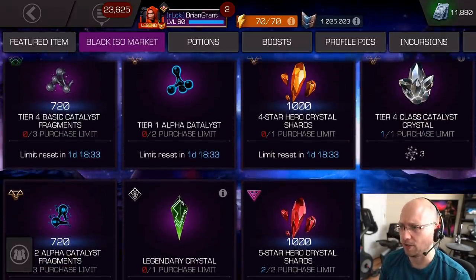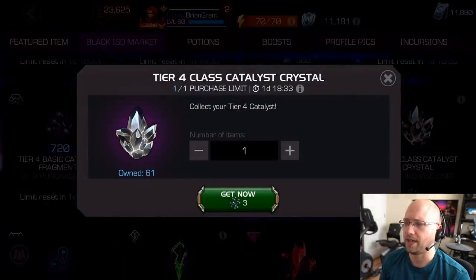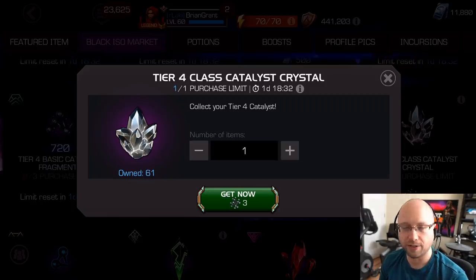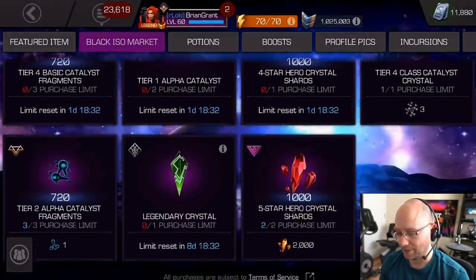But there are three other things that I want to call out that I don't think are good values. One is this tier four class catalyst crystal — it takes three tier four basics. That's a terrible value. The only way I could see this being good is if you don't have enough gold to actually use all the tier four basics that you currently have. Then, rather than them expiring, you might as well trade them in to get your class catalyst crystal. But it's not even a selector — you don't even get to pick which class type to get. So yeah, I don't recommend players do that trade-in.